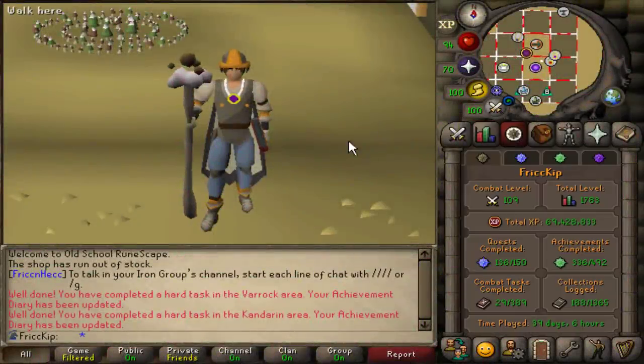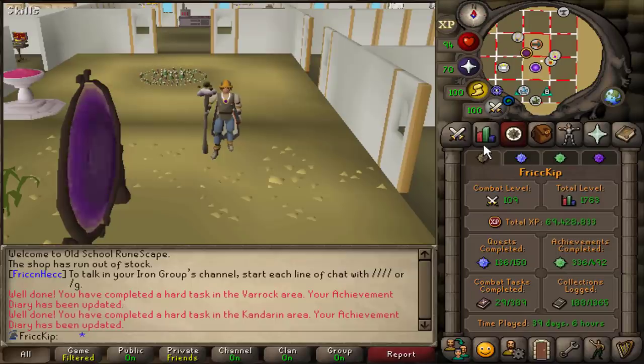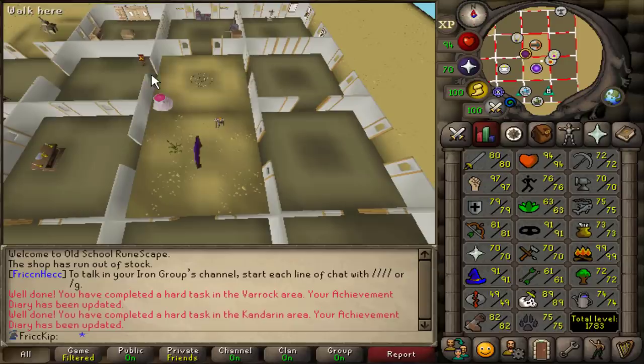Hey, how's it going? Welcome back to another episode of the Duo Group Iron Man. Last video, I spent two days training construction, we got up to level 82, and then we built all these upgrades in the POH.